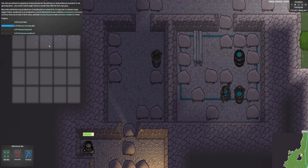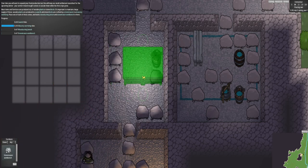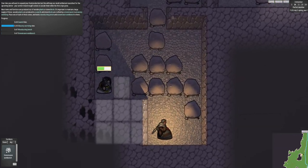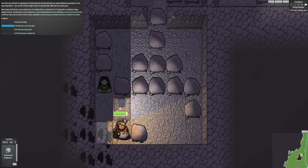The masonry workshop - I just need to add a stonemason's workbench to it. I could make this a little bit smaller, but it is quite a nice size. That fits quite central and good. So that's going to be that there. This is where we're going to keep all the raw resources. So I'm going to dig this out.